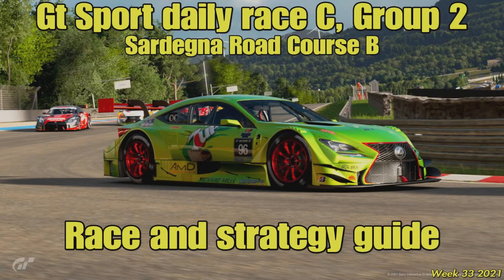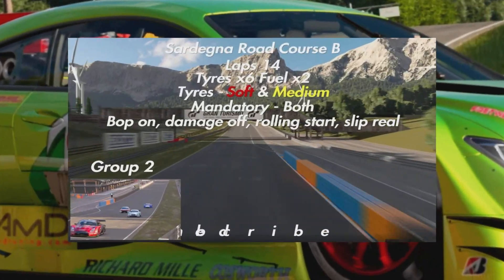Hello everyone, welcome to another video on the channel. Welcome to week 33 of 2021's GT Sport De La Racee Strategy Guide, where we are visiting a brand new combination as we take Group 2 machinery around Sardegna Road Course B.